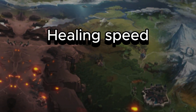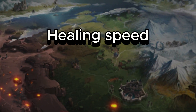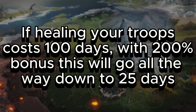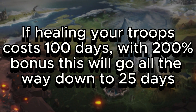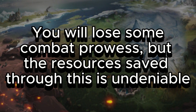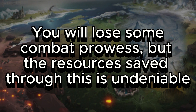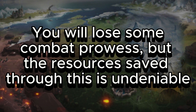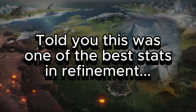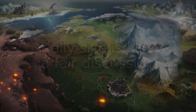An event build will be exactly like a standard combat build, however you will want to swap out one stat for healing speed, or as a rally lead, look into rally size bonuses. The healing speed bonus up to 200 is a massive boost — think of it like this: if healing your army took 100 days of speed ups, 200% healing speed reduces this down to 25 days. Even if you lose some combat prowess, the resources saved are undeniable especially in competitive events like Alliance Conquest, Ultimate Conquest, and Siege of Winterfell.